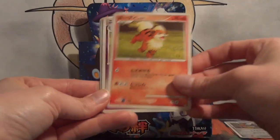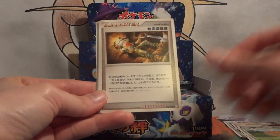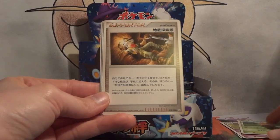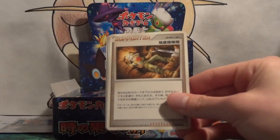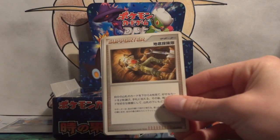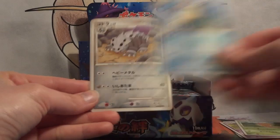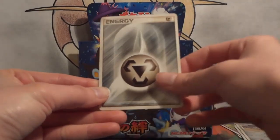Aerodactyl, Growlithe, Nidorina, Weedle, some trainer — I think it's Underground Exploration Team — Walrein, Leron, and Metal Energy.